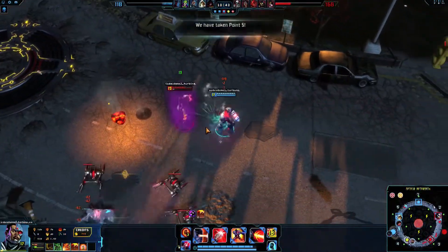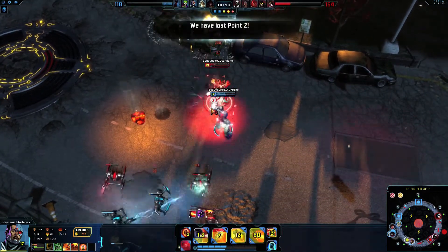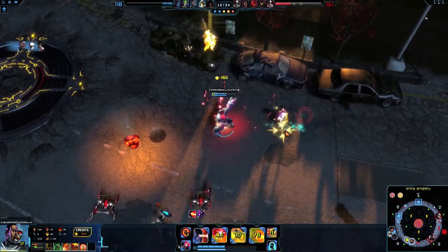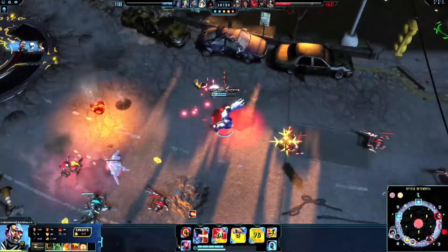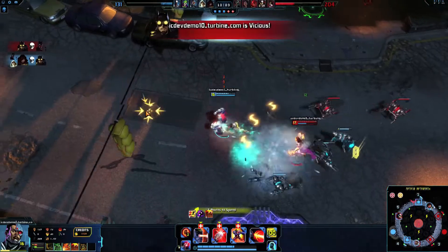Cascade's duration can be long enough for hit-and-run tactics. By activating Cascade just outside of your basic attack range, you can run into range and begin firing. If an enemy charges at you, hit them with a Tracer Shot, then trigger your Charged Burst to slow them down while you retreat to safety.